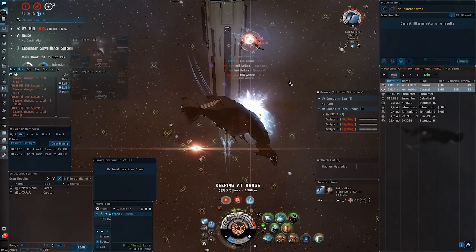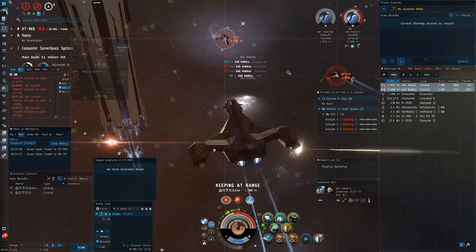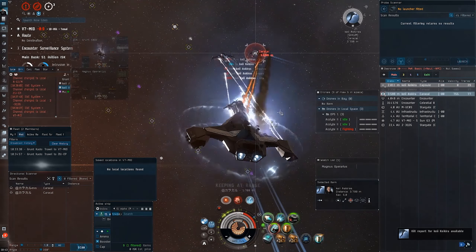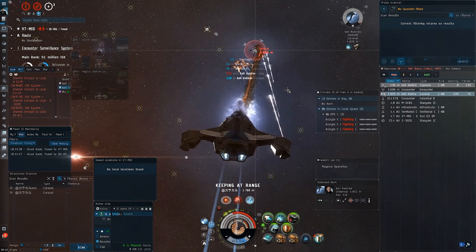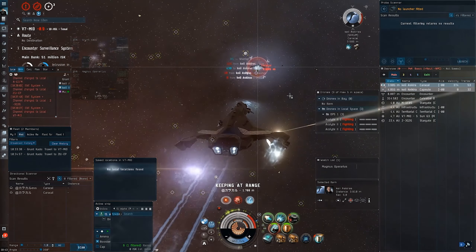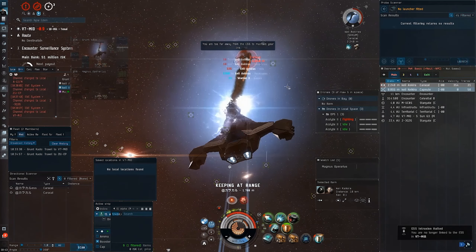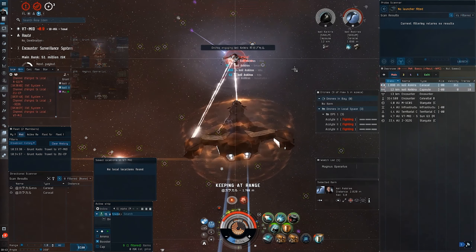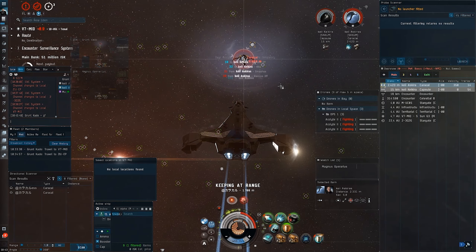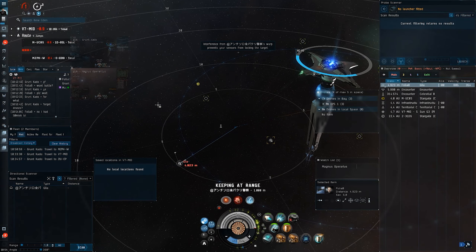As you can see right away here, a fellow Nullsacker decided to 2v1 me in two Caracals. I utilize my ability to be at zero from the start and just win the DPS race against these fairly poorly fitted Caracals and actually win the 2v1 against these rapid light Caracals. This wouldn't be possible in circumstances where they warp to 20 at the gate and I have to burn to them, scram and web them, and have less tank. But this Scymnitar webfit with a pure tank actually can do some work.